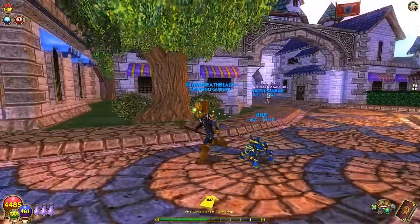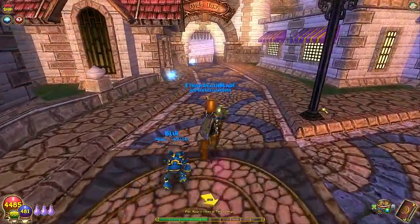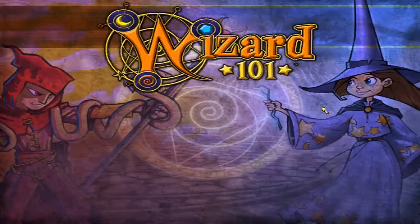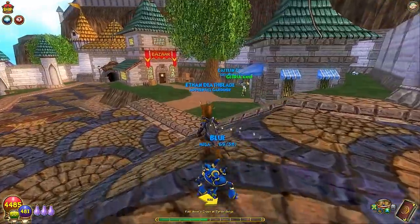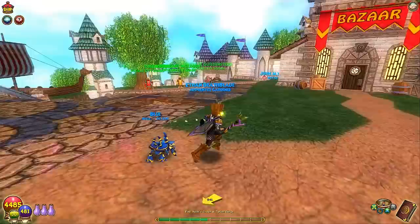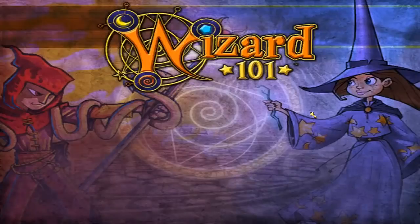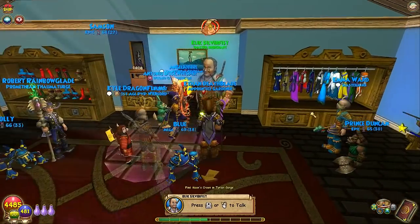Per plant, it gives you a certain amount, and when you harvest it you get experience. Every time you harvest it at Mature you get some, and when you harvest it as Elder you get the most XP. Elder also gives you the best plant drops.